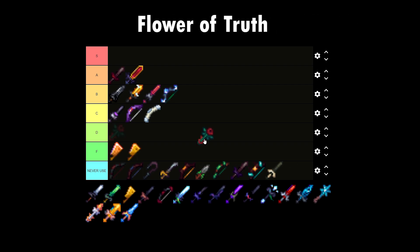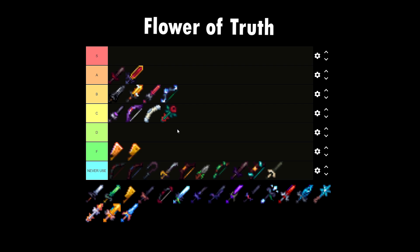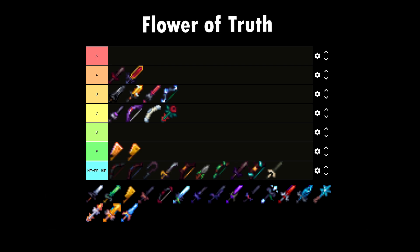Next up, we have the Flower of Truth. This got hella nerfed — once known as the best weapon because it didn't have any requirements, now you need Floor 6 completion. I'm putting this on C tier. Once you get to Floor 6, there are better alternatives like the Giant Sword.